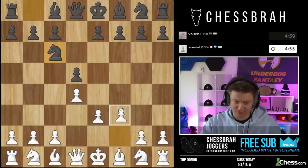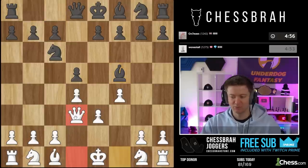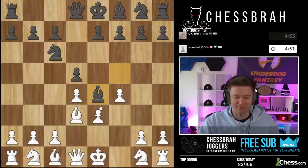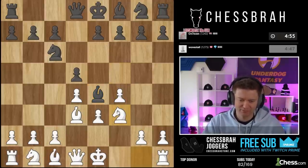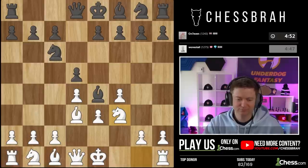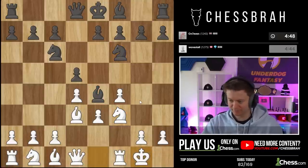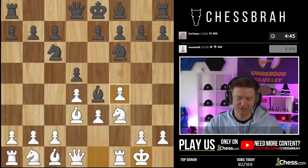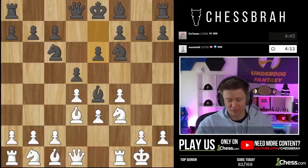Knight c6 threatens e5, so we are going to play f4 to stop that. Bishop there — again it would be nice if we could keep the light-square bishop, but that's not going to be every single game. That move is very strange to me. I'm going to move my knight. It's definitely best to take it, but I'm going to leave the bishop there for the moment. Knight d2 — I think it's a pretty good looking move.